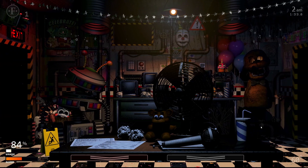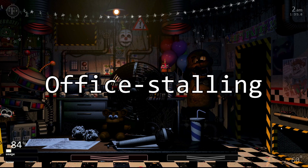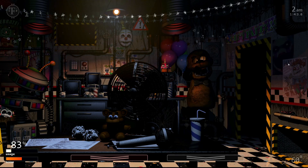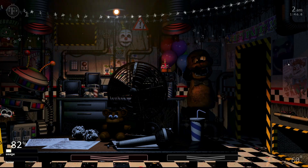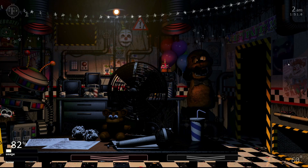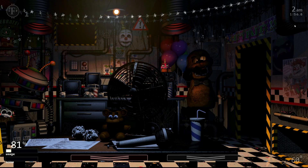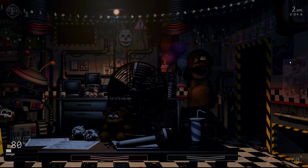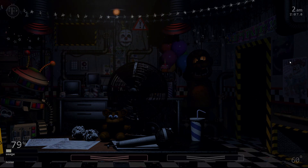Now let's talk about the other type of stalling: office stalling. This is pretty similar to cam stalling, except it works on a lot more animatronics. The goal in UCN is to only pull up the monitor when you absolutely have to. Not only does this save power, it also renders a majority of the animatronics unable to attack until you raise the monitor again. This is useful to ward off the vent animatronics currently active, which are Mangle and Withered Chica. Now technically, it is possible to survive with both of them in the office from the very beginning, but that would mean taking an unnecessary gamble, and we don't want that.